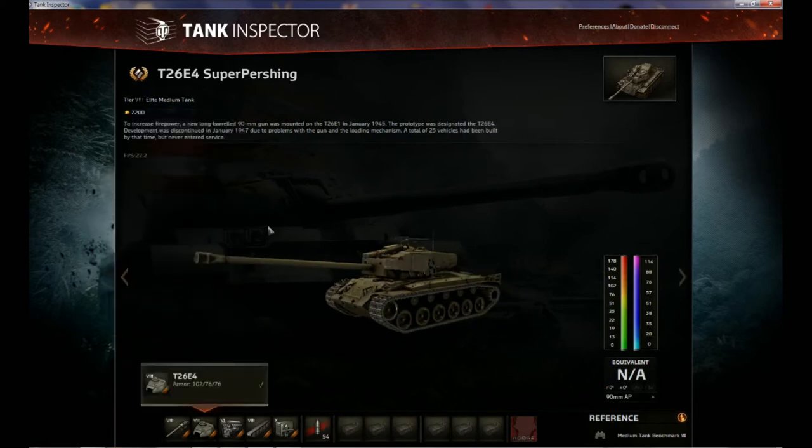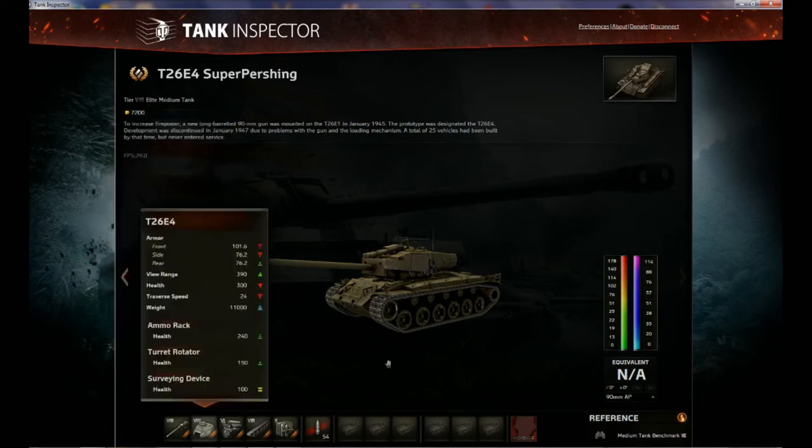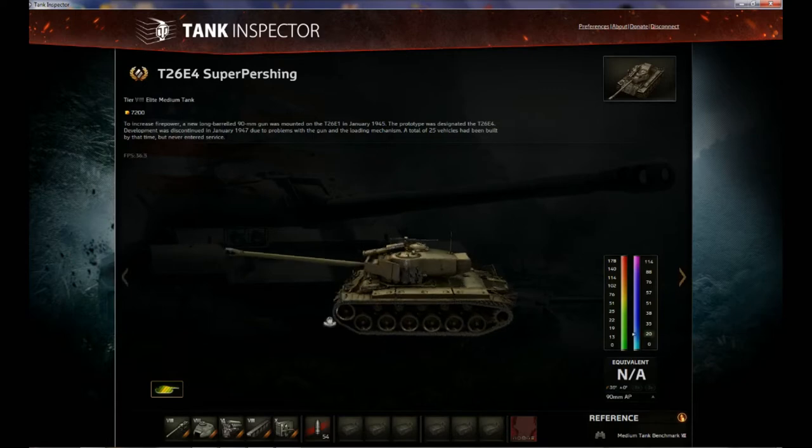Let's look at the gun. The gun is a 90mm T15E1. Rated fire is 7.631 rounds per minute and reload time is 7.863 seconds, which is actually a pretty good reload for a medium tank at tier 8. It carries about 54 rounds of ammo. Accuracy is 0.364 and aiming time is 2.21 seconds, which is pretty good. Top speed is 40 kilometers per hour.